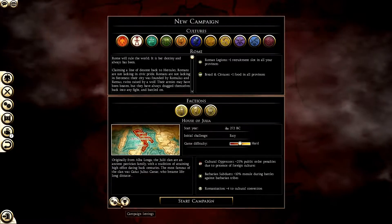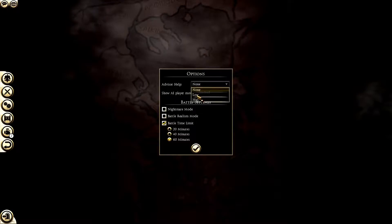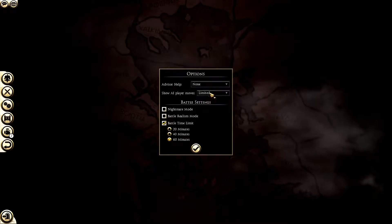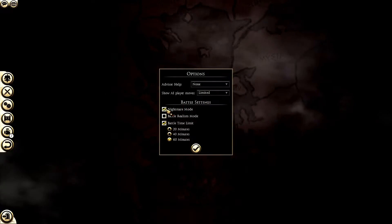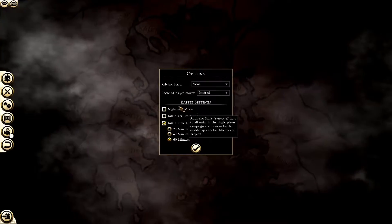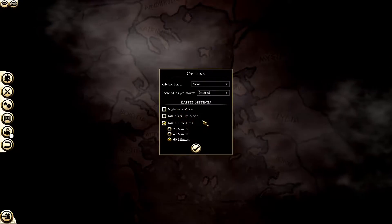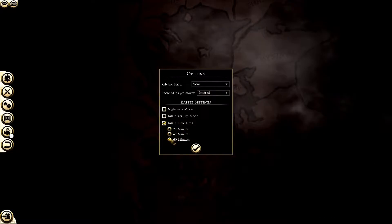These two options here are campaign settings. Advisor help - I've got it on none, but if you're brand new you might want it on low or high. Show AI player moves - keep it on limited or off. Battle settings: we've got nightmare mode, which gives the 'scare everyone' trait to all units - that was the Halloween special. Battle realism mode we'll keep off, and battle time limit I have on, set to one hour, just in case the game bugs out.